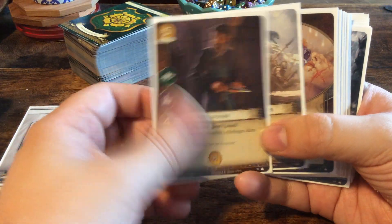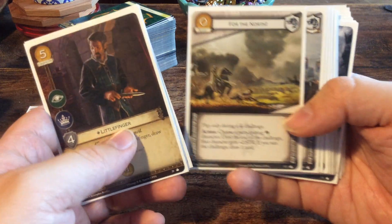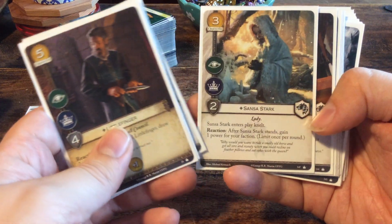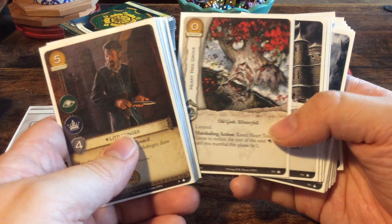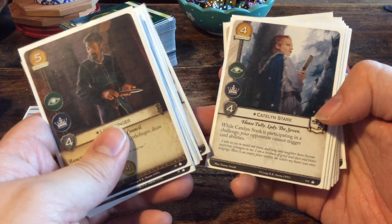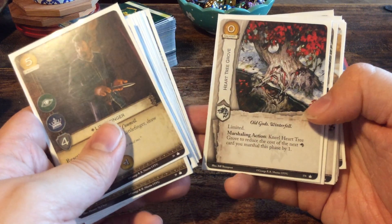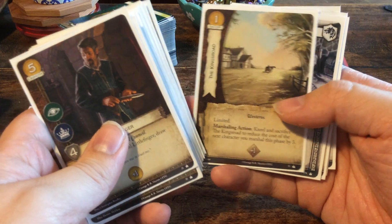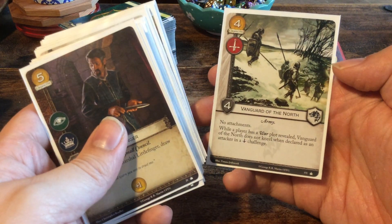The other cards are: Littlefinger, Rattleshirt Raiders, Milk of the Poppy, The Rose Road, For the North, Winter is Coming, Arya Stark, Robb Stark, Sansa Stark, Eddard Stark, The Wolves Wood, The Heart Tree Grove, Gates of Winterfell, Grey Wind, Direwolf Pup, Catelyn Stark, Bran Stark, Ice, Tumblestone Knight, another Heart Tree Grove, The King's Road, Summer, another King's Road, Lukewarm Rain, another Rose Road, Winterfell Steward, and Vanguard of the North.